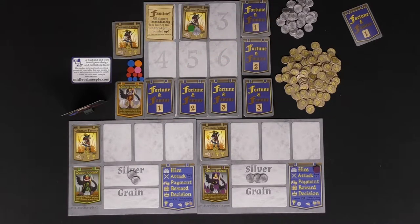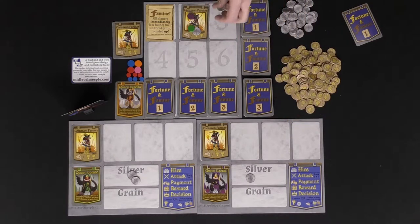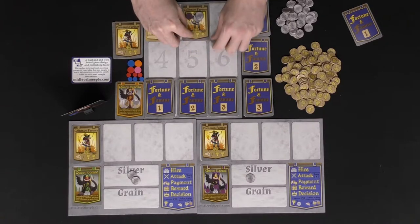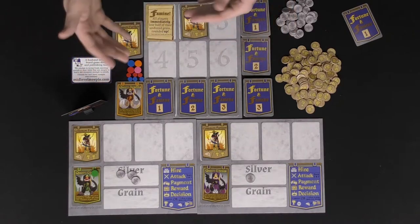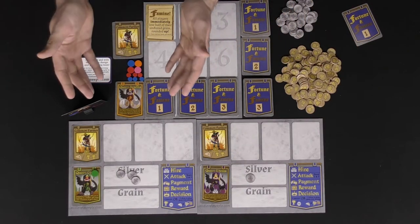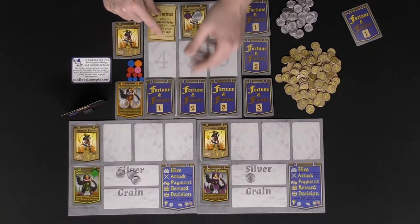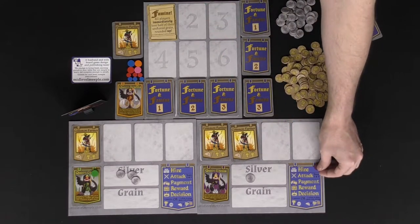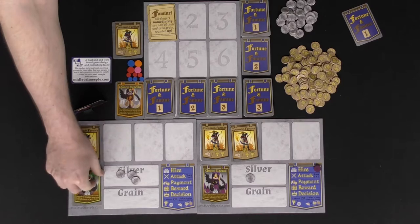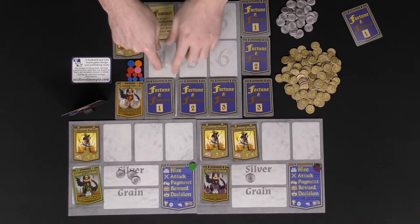Bidding passes clockwise and players can outbid any bids on the board. If purple really wants a farmer, they place their token and two bid coins, sending the bid back to the green player. You always have to bid at least one more, and a bid must always be at least one. If a player does not want to bid they can pass. The player who wins spends their currency, places the worker on their board, and puts the bidding marker aside. Note that attacking doesn't happen until years two and three.